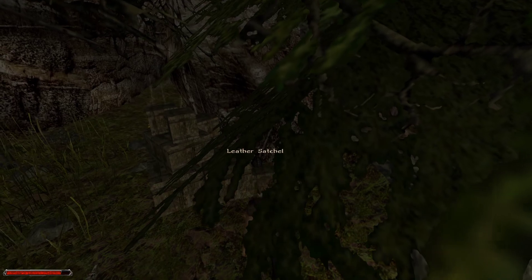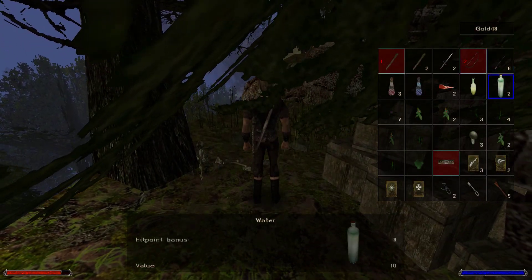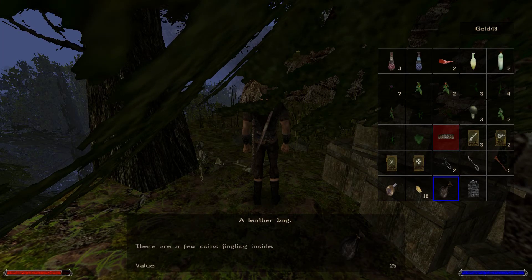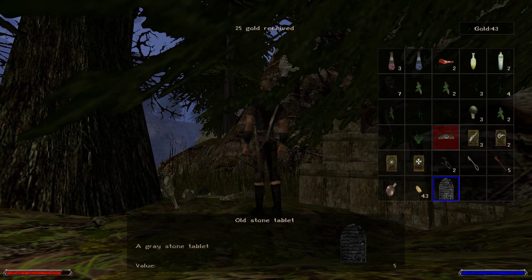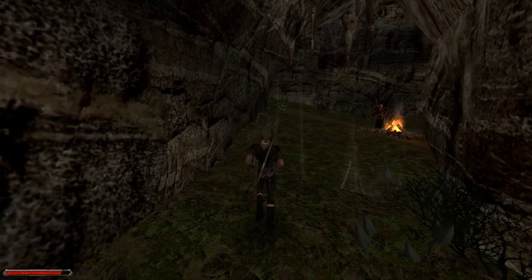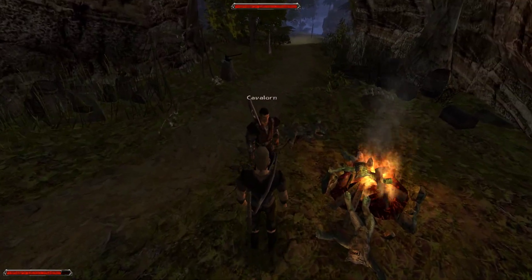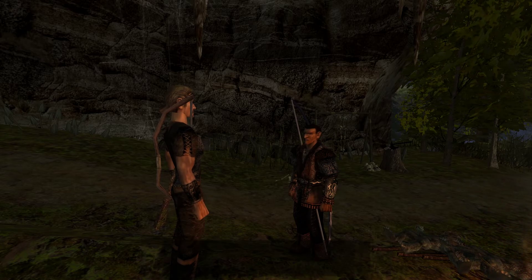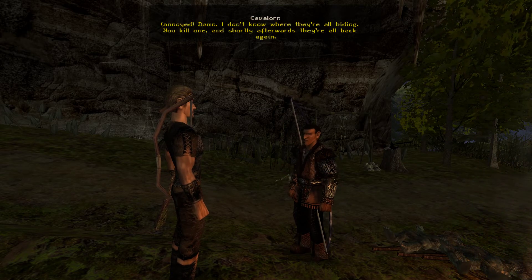Scroll. A satchel — what does a satchel do? Coin. Oh sweet, 25 coins — should be able to buy something with that, at least a sword, even a rusty one. Maybe this guy will have someone in. I don't know where they're all hiding. You kill one and shortly afterwards they're all back again.